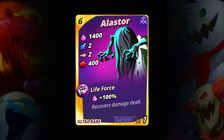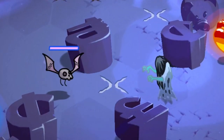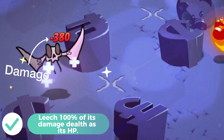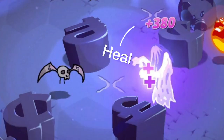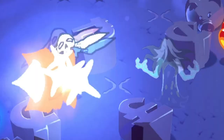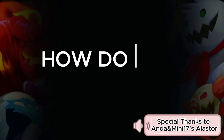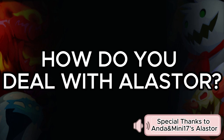Now let's talk about Life Force. This passive ability is unique to Alastor. What it does is that it allows Alastor to recoup 100% of damage dealt to enemies as her HP. She is absolutely pretty annoying to kill, but nothing is impossible. How about you guys — how do you deal with Alastor? Let us know in the comment section below.